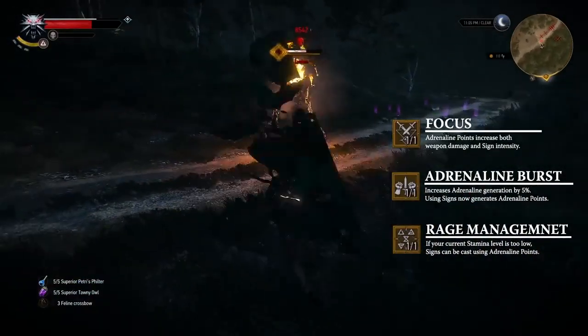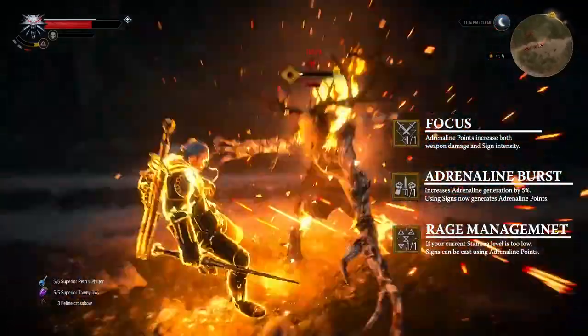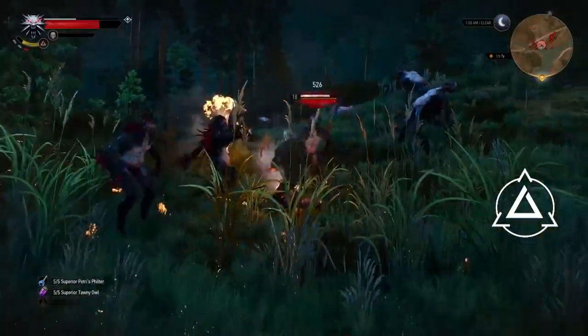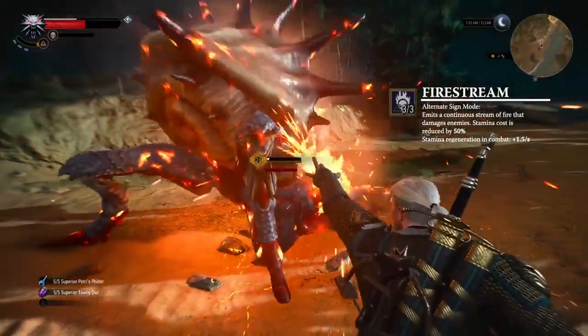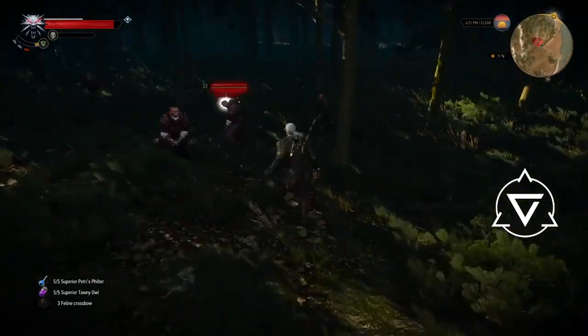Equip Focus, Adrenaline Burst, and Rage Management, allowing you to cast signs using gained adrenaline points when your current stamina is simply too low. Use the Igni sign to burn a group of charging Drowners. The alternate sign, Fire Stream, is very effective against some heavily armored enemies. When outnumbered, use Axii to stun up to two enemies at once.